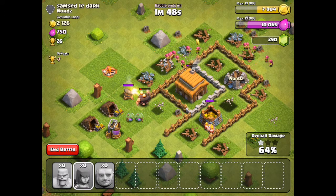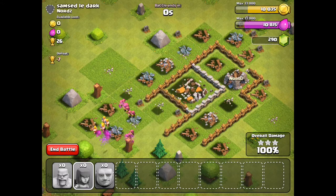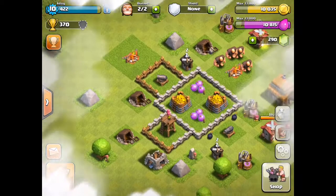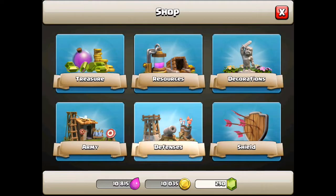I'm just gonna cut to the end so you guys don't have to watch all of this. These guys finally finished it off — three-star victory, 5,000 gold and 2,000 elixir. Let's go ahead and go back to base and build our mortar.